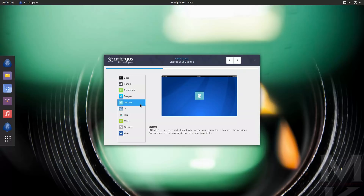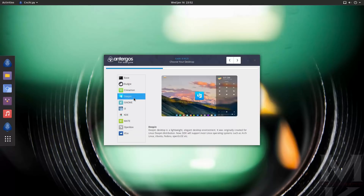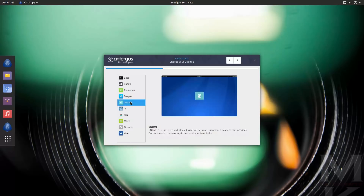Okay, so this is where we can pick our desktop. We have Budgie, Cinnamon, Deepin — ooh, we have another option for Deepin desktop — GNOME, i3, KDE, MATE, OpenBox, and XFCE. We are going to run GNOME. It'd be interesting to see how they do the Deepin desktop, but I'm actually going to run GNOME.